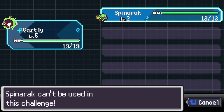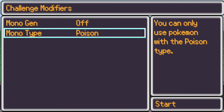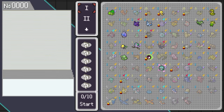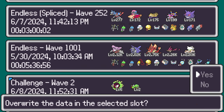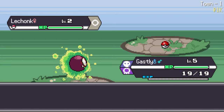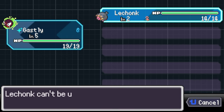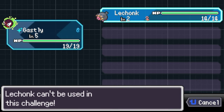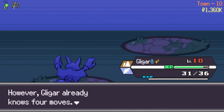Let's talk about those restrictions. If you choose to go for a type-only run — say, normal only — you can only use normal types. If you capture other type Pokémon, you can have them in your team, but you cannot use them in combat. If a Pokémon gets the normal type in a later evolution, you can use it, but not until it evolves into that specific type. Similarly, if you go for Gen 2 only, you can capture other gen Pokémon and have them in your team, but you cannot use them in combat.